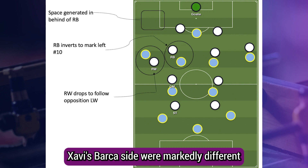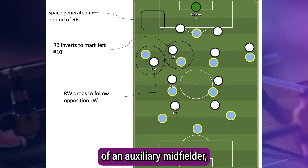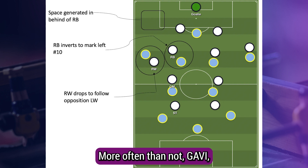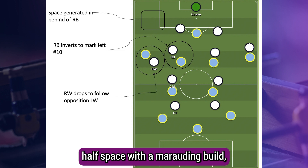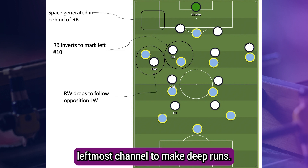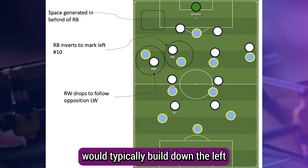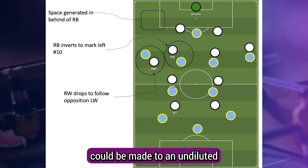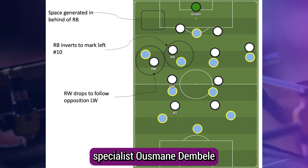De Zerbi's Barcelona side were markedly different from the two English teams. Instead of a defender taking up the role of an auxiliary midfielder, it was their nominal left winger — more often than not Garvey — who would invert into the advanced left half-space, with a marauding full-back shuttling down the wide leftmost channel to make deep runs. If those runs could not be found, the Catalan side would typically build down the left through wide combinations, whereafter a switch could be made to an underloaded right-hand side, occupied by 1v1 specialist Anselminho Balde.